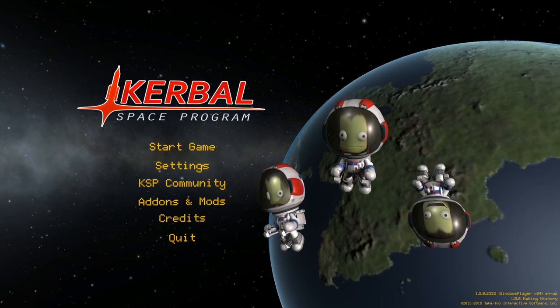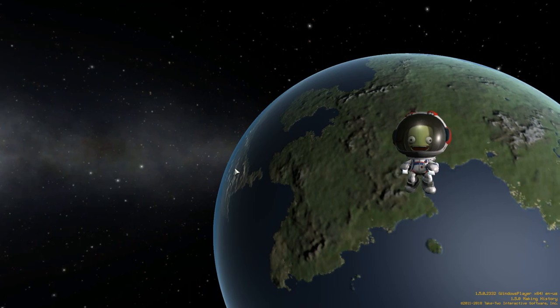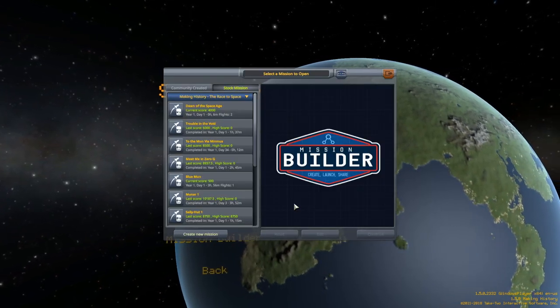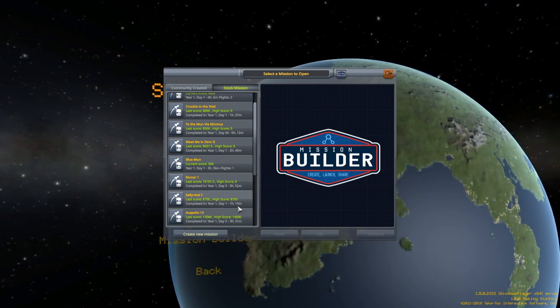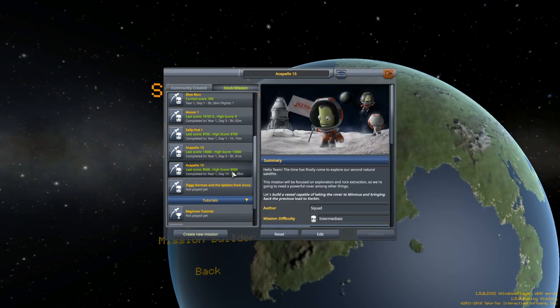Hello, my name is Mike Gaben and welcome to Making History Mission 9. This is the series in which I'm going through all of the missions in the Making History DLC and going for gold. And in this one we are up to Acapello 15.